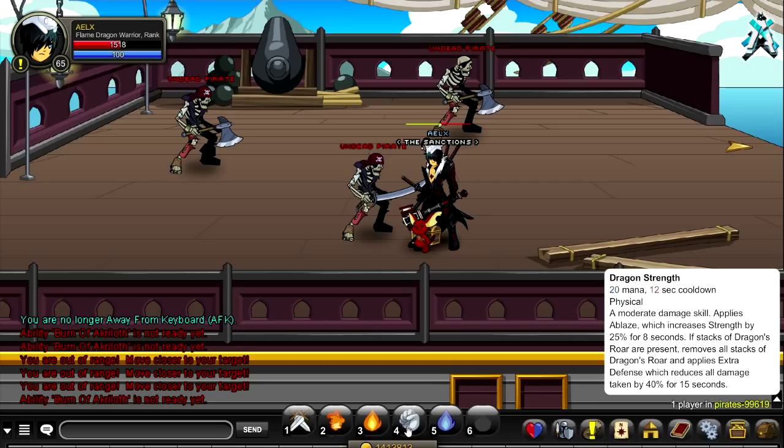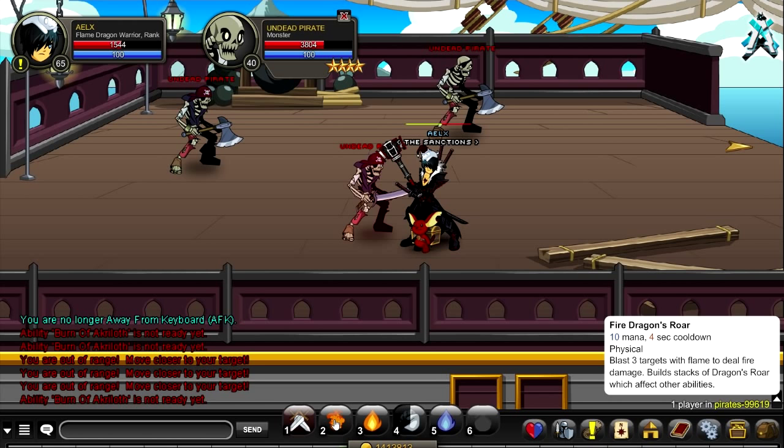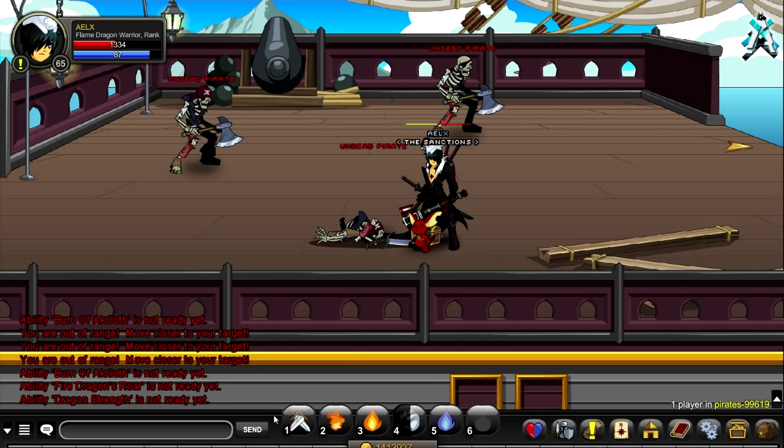Next is the third skill, Dragon Strength. It does moderate damage and applies a blaze buff, increasing your strength by 25% and giving you a 40% buff for around 15 seconds. It's also stack-based — with 3 stacks, it does around 893 non-crit and around 3.8k on a crit, which is really good.